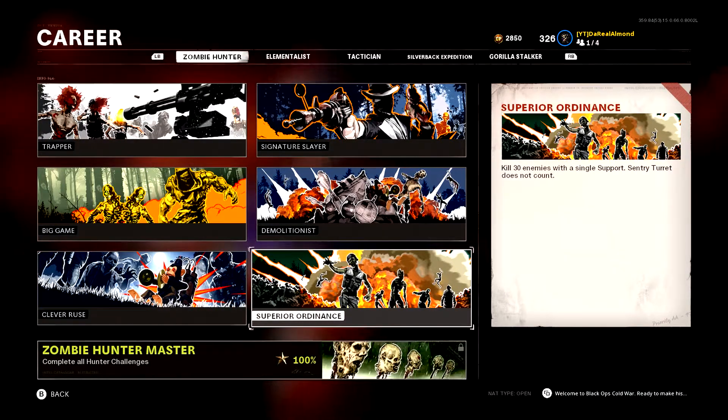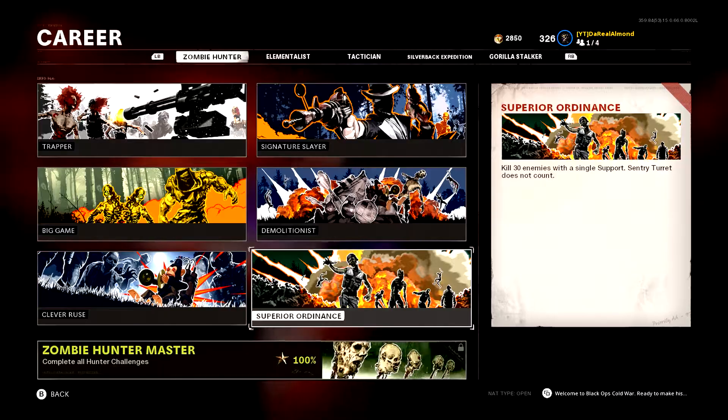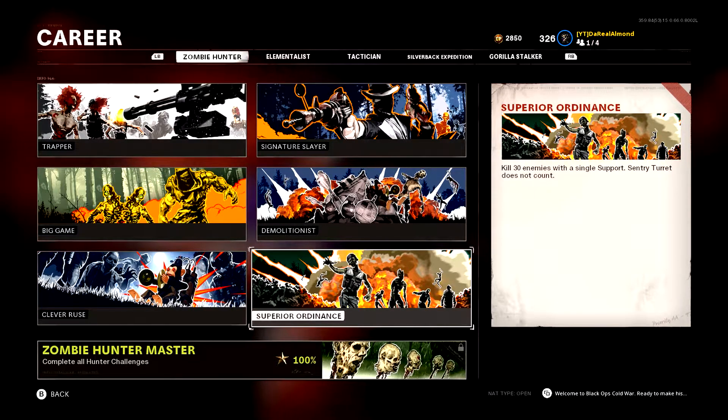The last challenge is Superior Ordinance — kill 30 enemies with a single support. The sentry gun does not count. My recommendation: use the Chopper Gunner during a high-level exfil like round 30, 31, or 36, when there's a large wave of zombies. If you have a friend, have them spam decoys to herd zombies together, then call in the Chopper Gunner. The 30 kills have to happen within that single Chopper Gunner use to count. A grenade launcher also works, but the Chopper Gunner is more reliable since it lasts longer.